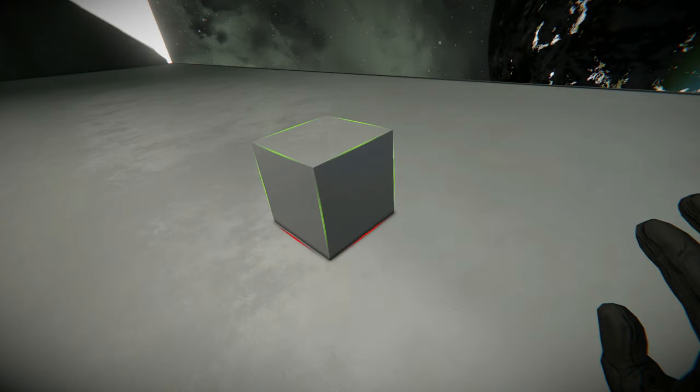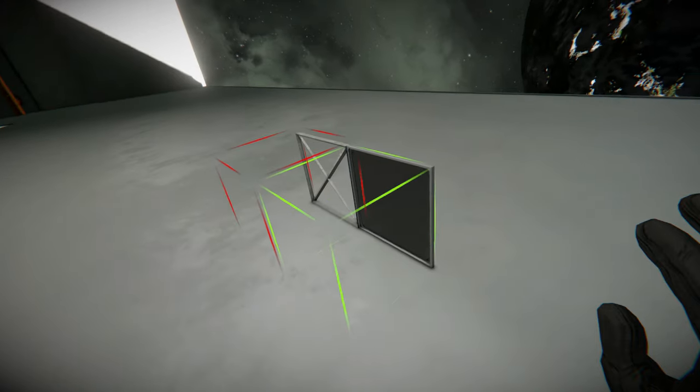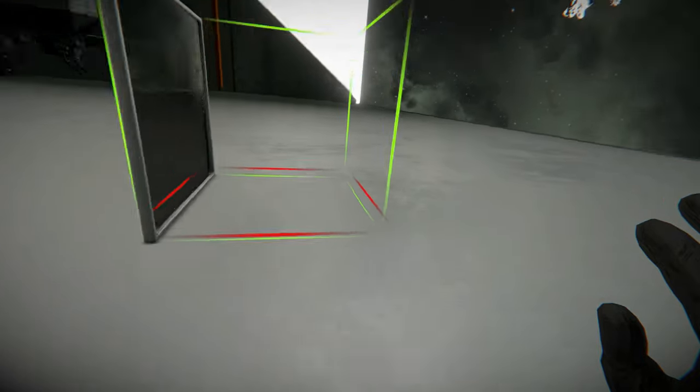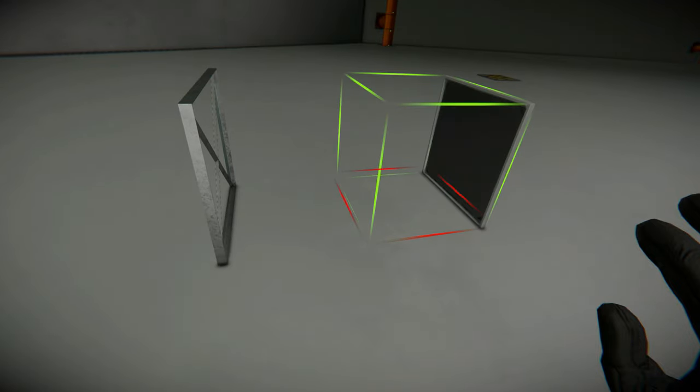Everything in the game is a voxel — a square block, as it were. And even though some items are very thin, like a window or light panel, there are aspects of the game that still treat them like a square. It's a little odd because even for collision purposes, when you or another object are moving around, you can pass through the rest of the voxel's unoccupied space, even when the actual block is just a small sliver. But the true square nature of a block comes out when you're welding.